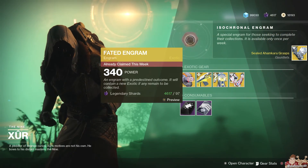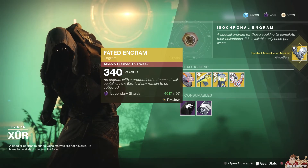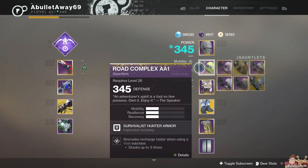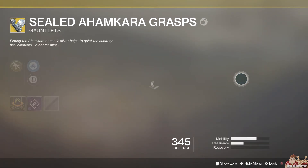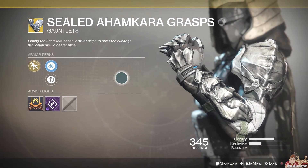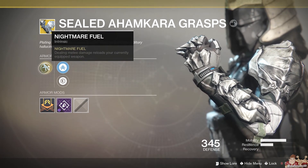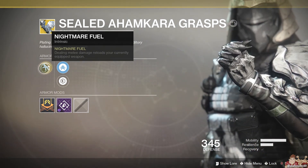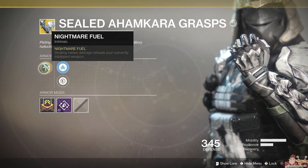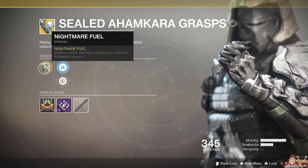Oh! Sealed Ahamkara Grasps. Let's take a peek. It looks like its primary perk is Nightmare Fuel — dealing melee damage reloads your currently equipped weapon. Wouldn't that be fun, or scary, if you're in the crucible and you run around with a sword or other power weapon, punching people and getting full ammo with every punch. Probably doesn't work that way, but we shall see.